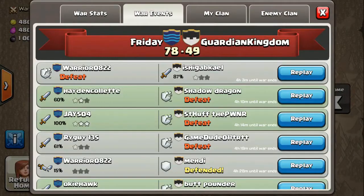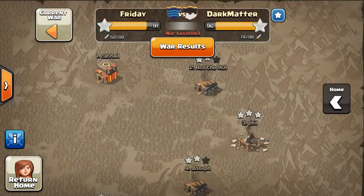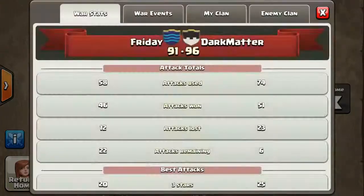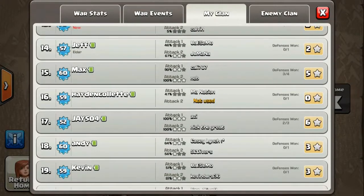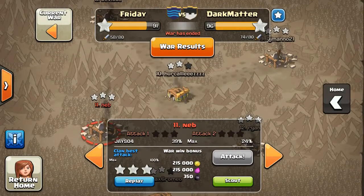And here we go, a nice 3 star! That's a pretty easy base. You want to look for a bit less centered Air Defense so it will be better when attacking this. This is Neb's base.